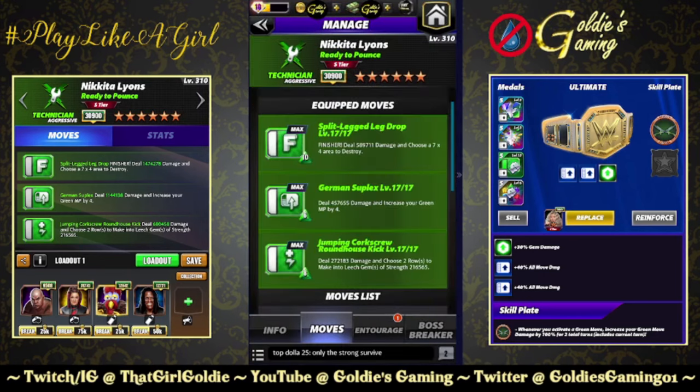We're going to take a look at a couple of moves. The first is a five-star build, triple green with a move damage focus. The finisher, the Split Legged Leg Drop: 10 MP, deals 589,711 damage and chooses a 7x4 area to destroy green. The German Suplex: 6 MP, deals 457,655 damage and increases your green MP by four. The five-star move, Jumping Corkscrew Roundhouse Kick: 8 MP, deals 272,183 damage and chooses two rows to make into leech gems at 216,565 — this officially makes her the strongest leech gem user, surpassing JBL Hawk from his submission.